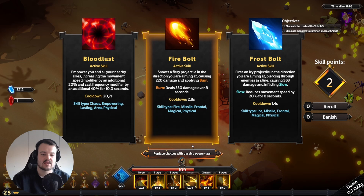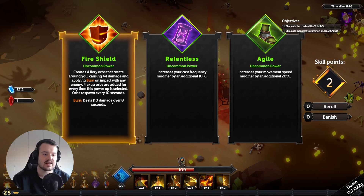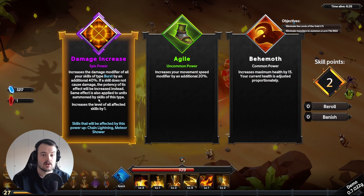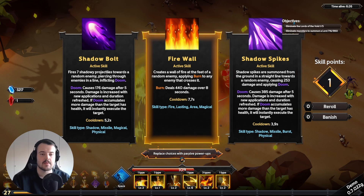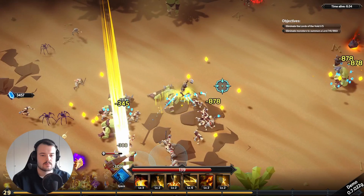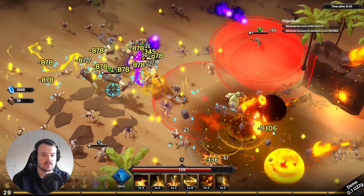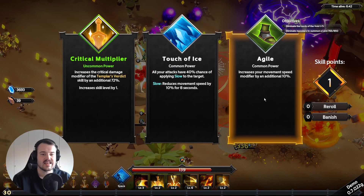We can replace the skill choices with passive power ups — no electric skills here so we switch. Cast frequency, then chain lightning. Chain lightning and meteor shower — an epic upgrade, we're getting a whole lot of upgrades here. Switch to passive. We're almost spawning our next lord and need to defeat five lords total to complete the map and win the run. It's a roguelite so it's not about just winning once — win, buy upgrades, go back to the battlefield.